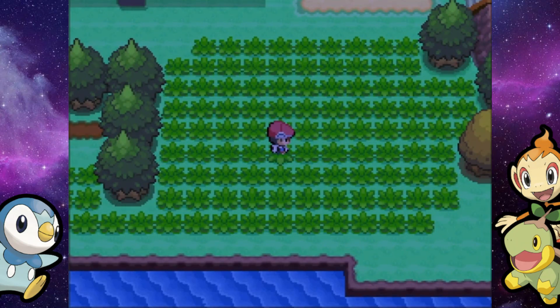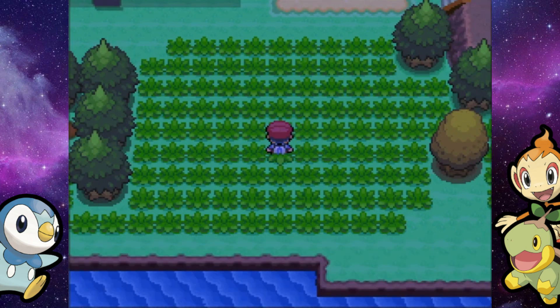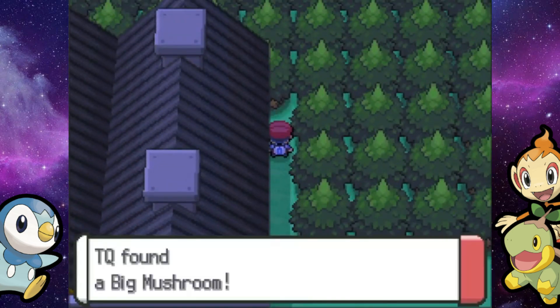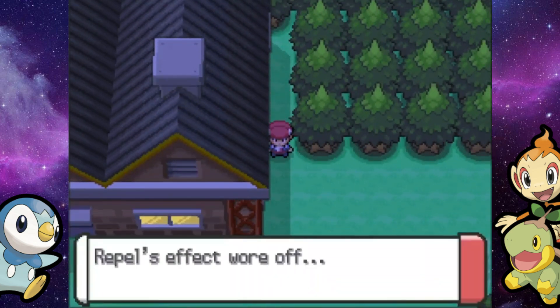There's a hidden Ultra Ball lying around somewhere northwest of the Honey Tree — and I got that pretty quickly! There's also a hidden Big Mushroom down this gap. Yep, it just looked too suspicious. Now it's time to head on inside.